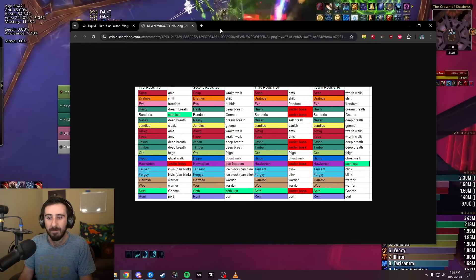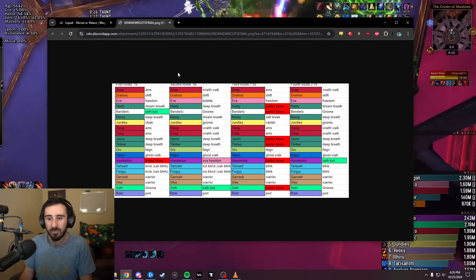We had a plan for dealing with each of the roots. There are four roots, and some classes can handle them very easily — DK can alternate AMS and Wraith Walk, Druid can just shift. Some classes need help. The timings are at 16 seconds, 56 seconds, 150, and 216. A Ret Paladin or Prot Paladin can freedom themselves and somebody else, which is really nice. Almost everybody else can only do themselves or one other person.